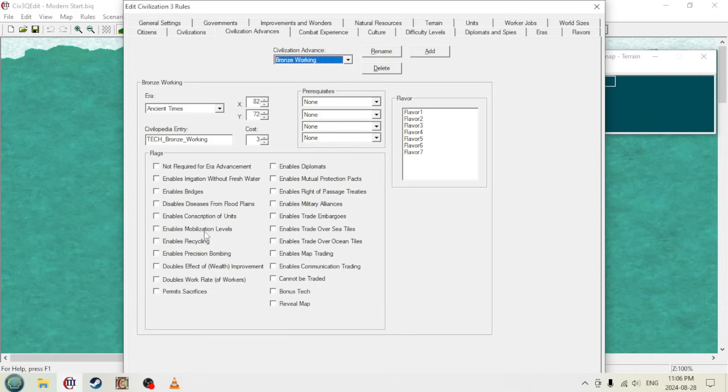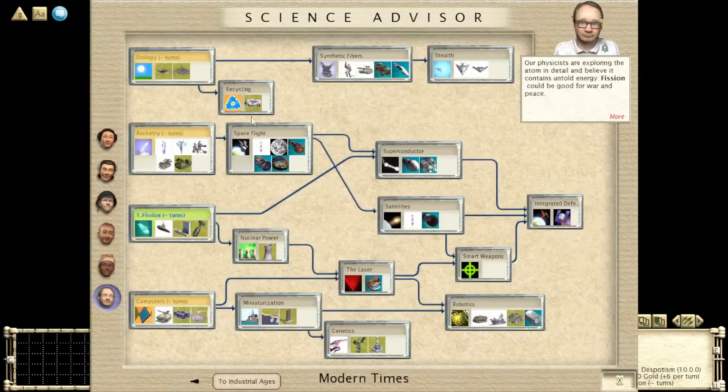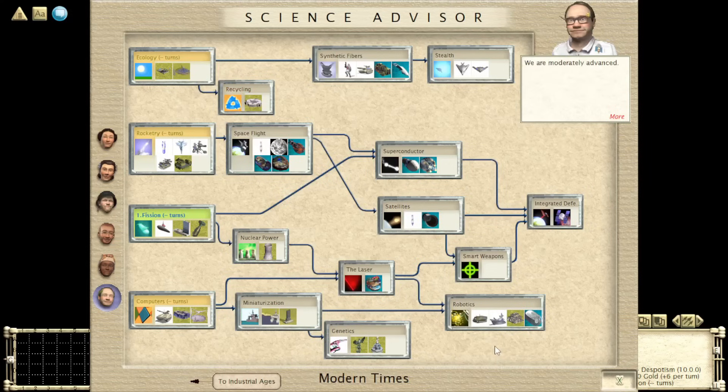After that, we have mobilization, which is wartime mode. Also unlocked at nationalism — also very important. Next up is recycling, which a lot of people don't understand. What this actually is: if you get the recycling tech, it returns 25% of the shield cost when selling improvements in addition to the gold received. So if you don't need the granary anymore because you've reached maximum population, you could sell it and not only get a bunch of gold, you'd get 15 shields back since the granary typically costs 60 shields.